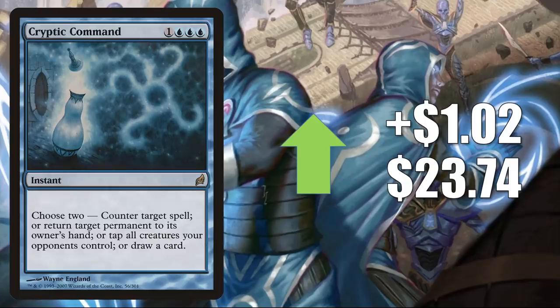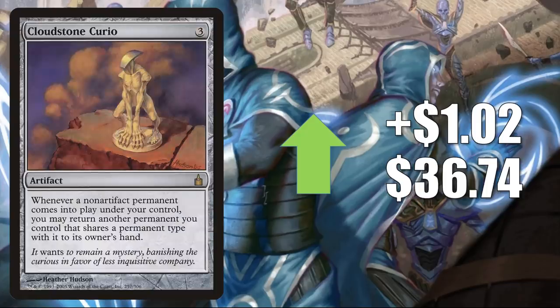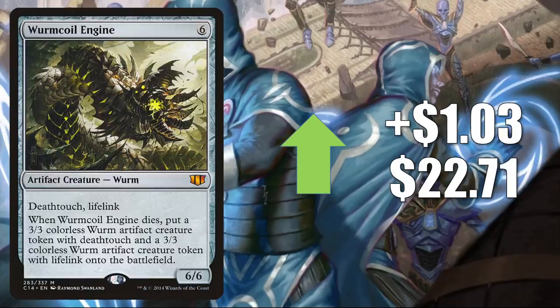Cryptic Command from Lorwyn also sees Modern play — goes up $1.02 to $23.74. Toxic Deluge from Eternal Masters sees Vintage and Legacy play but is a big Commander card — goes up $1.02 to $25.98. Cloudstone Curio, a classic Commander card that many like to play with Dockside Extortionist, goes up $1.02 to $36.74. Wurmcoil Engine from Commander 2014 sees Modern, Legacy, and Vintage play and is a great Commander card — goes up $1.03 to $22.71.